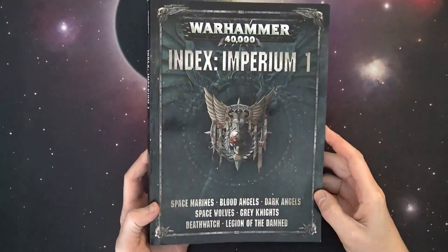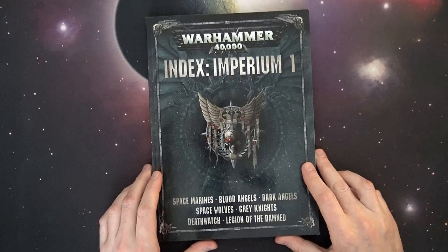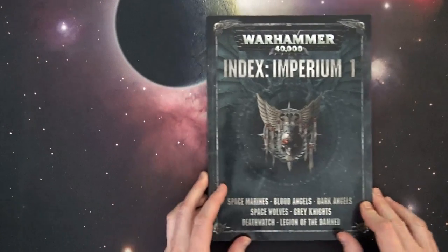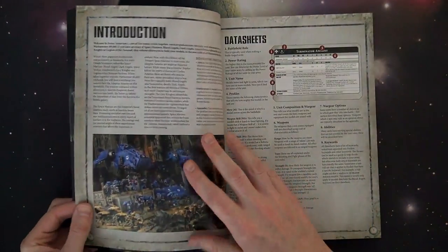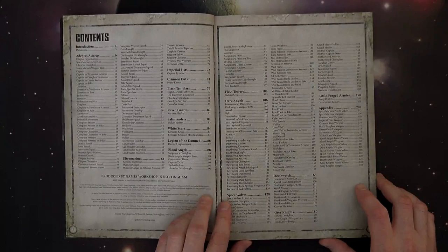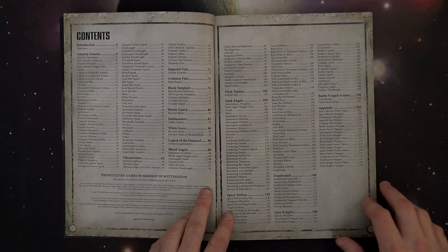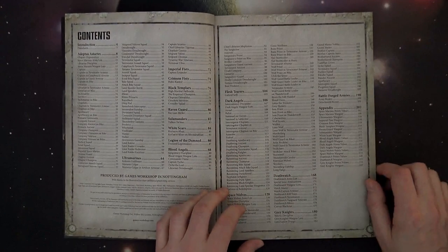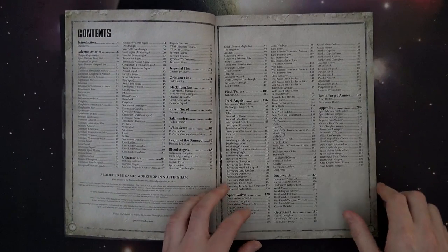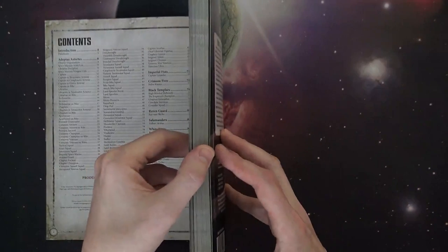What's up everybody, Rob here with you again today checking out the brand spanking new Index Imperium One for all the Space Marines — all the flavors of Space Marines right here, it's like skittles with Space Marines. This is the big 220-page book; this is the one everybody's going to be gobbling up and trying to figure out if everything works the same as it used to in 7th edition. Long story short — not necessarily, but there's still some really good mechanics in here and a lot of units like dreadnoughts, predator annihilators, and predator tanks are going to actually have an impact on the tabletop now.